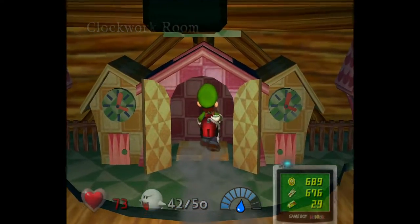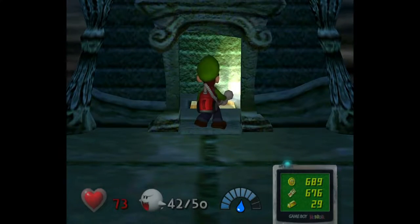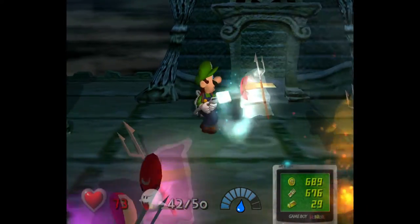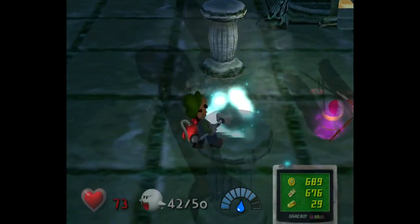You want to walk into this little fake house right here and it'll act like an elevator and lift you up to the roof. This is our first time seeing the roof — this is the highest we can possibly get in the mansion. I've got a bunch of Shy Guy ghosts here, so you just want to do what you typically do with them, and I am very bad at getting multiple ghosts at a time.